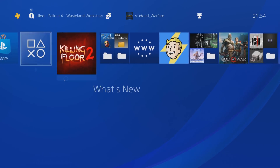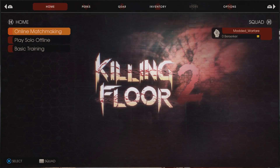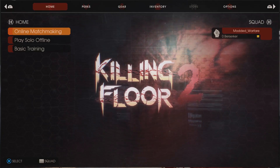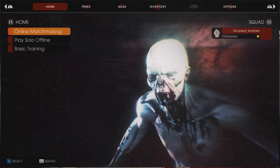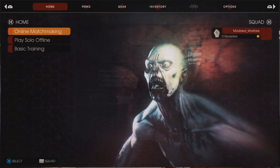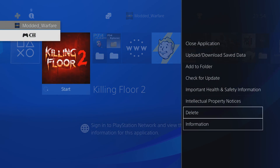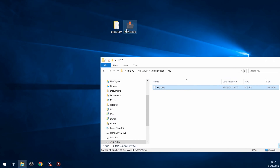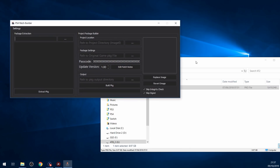Starting off with Killing Floor 2 here. I don't have any mods for this game, but I'm going to swap out the video that's playing in the background in the main menu. So I've got the main menu here - it says Killing Floor 2. This is just a video file that can easily be replaced. So I'll go ahead and close the application. Moving over to the computer, you can see I've got the package file for the game, Killing Floor 2. So I'm going to run the PS4 Patch Builder, which is the program to build the modded update package files.